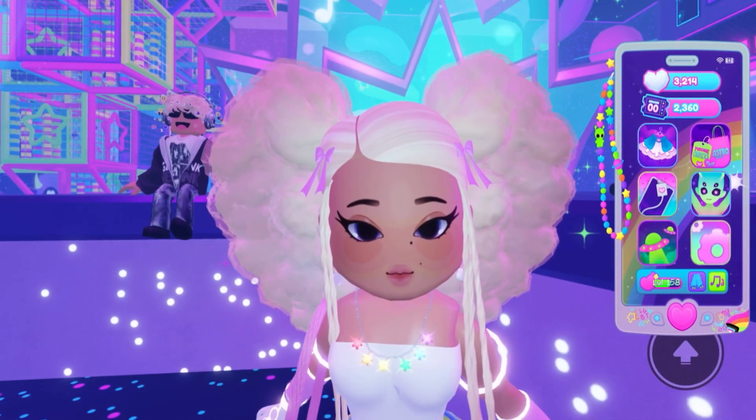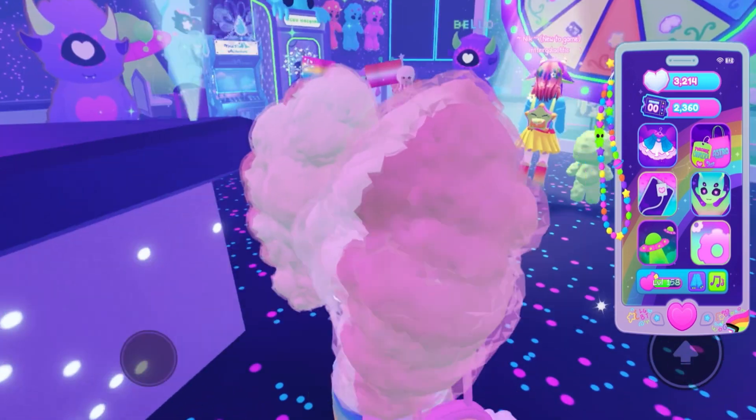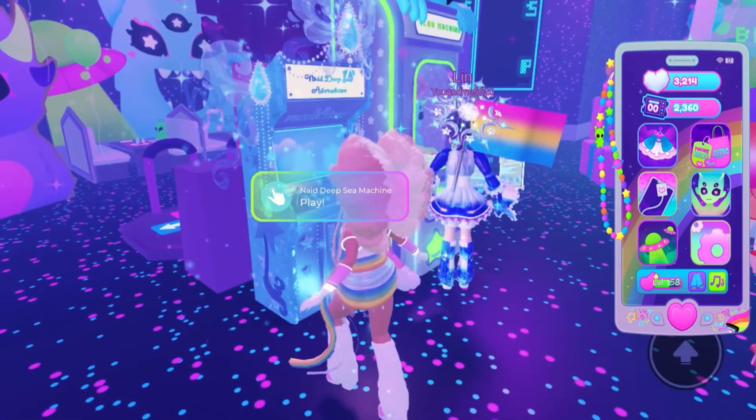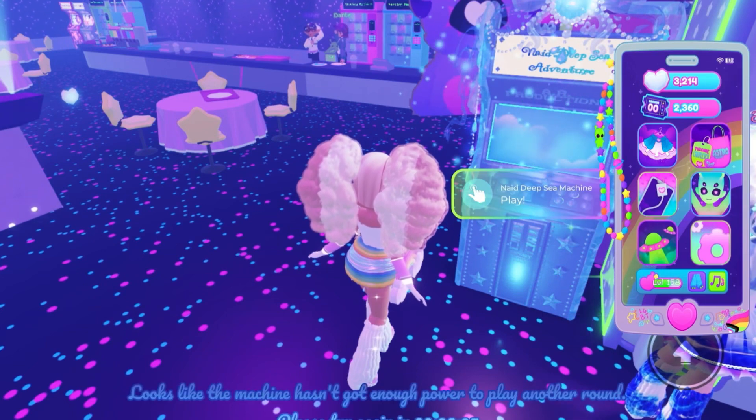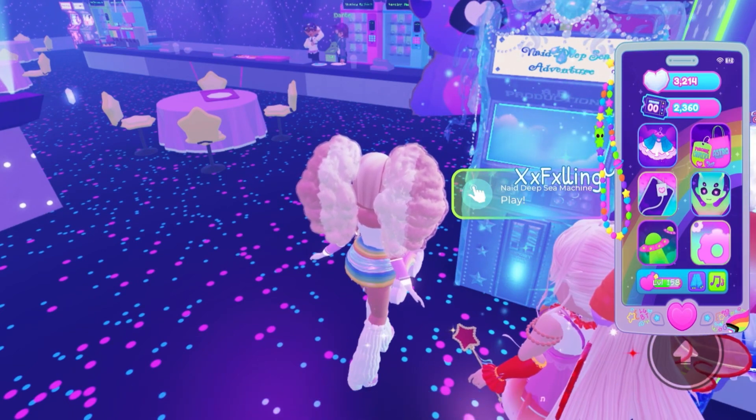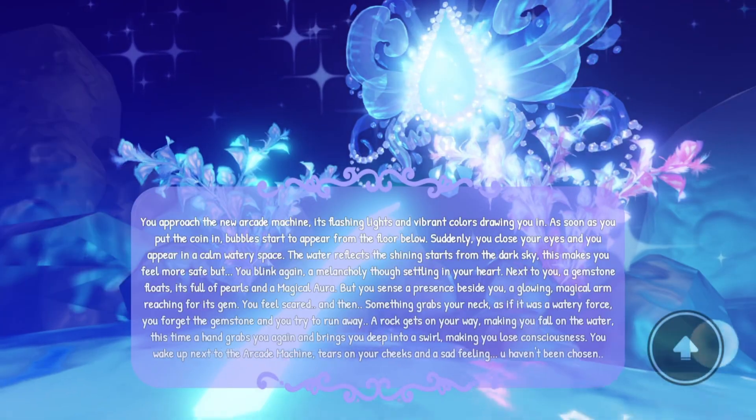The first thing you want to do is teleport to the arcade. This is the machine — for anybody wondering, this is the machine you want to go to for getting any of the new valks. When you walk up to the machine, you want to hold the play button, and it's going to either give you the valk or not.